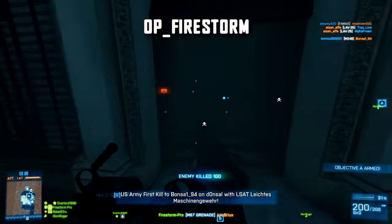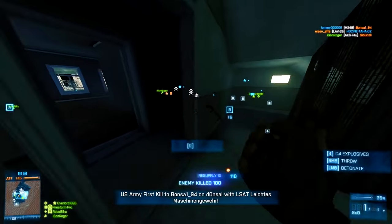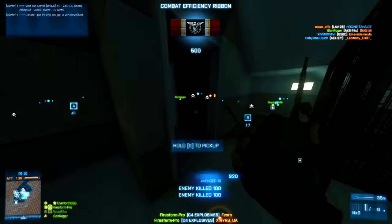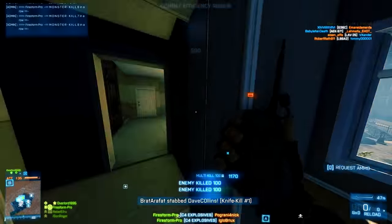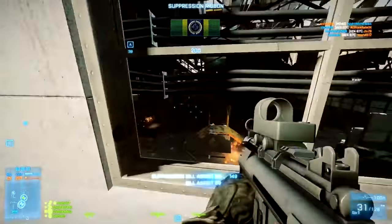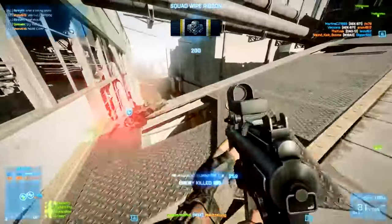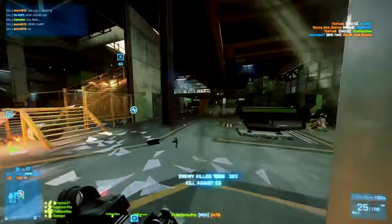Two clips sent in from OP Firestorm. The first is Battlefield 3 Sein Crossing at the top of one of these apartment blocks, dropping C4 explosives out of the side of the window, picking up a huge multi-kill on all of these camping enemies. The second clip he sent in is a satisfying streak — using a mixture of his primary and the M26 slug, he dismantles the enemy team within close quarters.